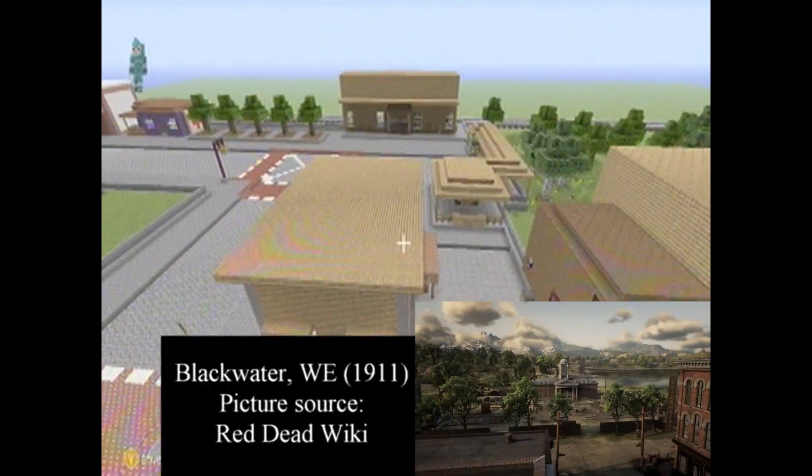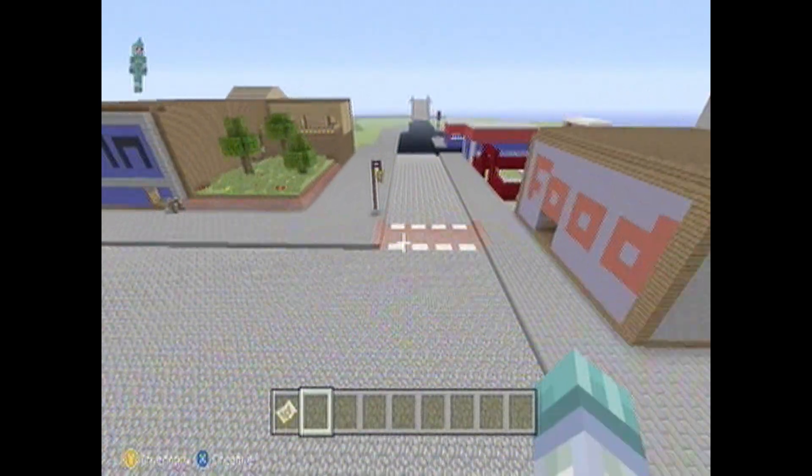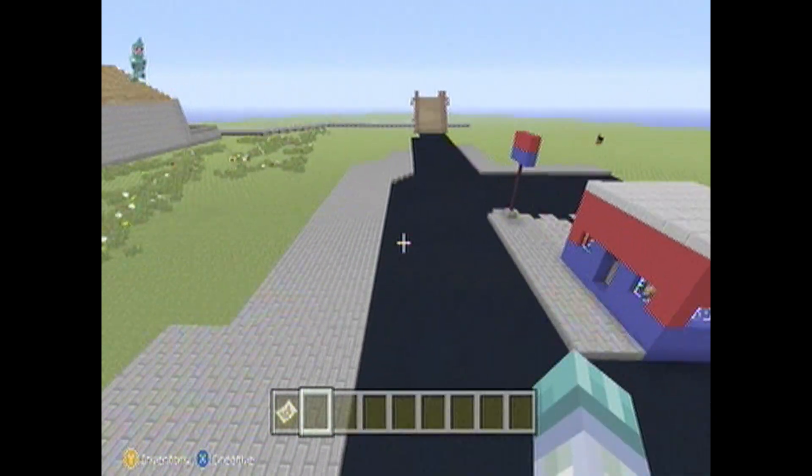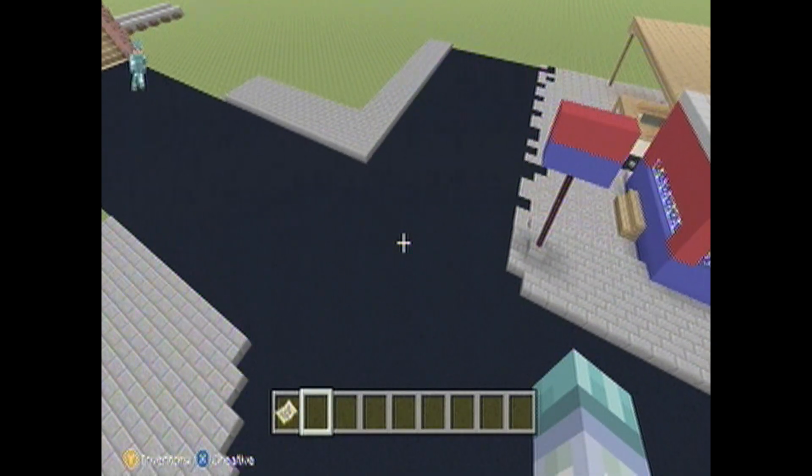I'm trying to capture that old versus new — that Red Dead 1 aesthetic. You can see over there a plaza that was definitely inspired by Blackwater. They had the gazebo and everything.